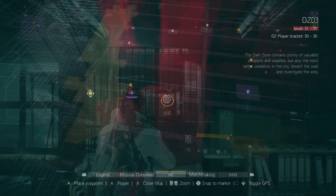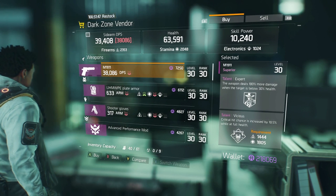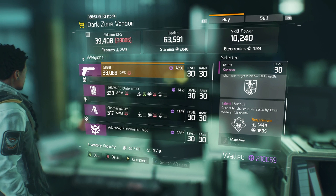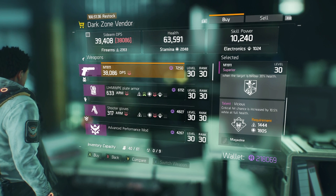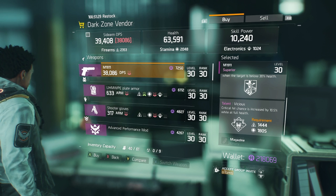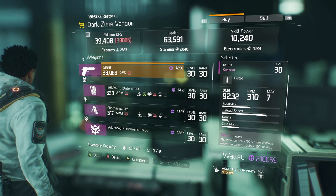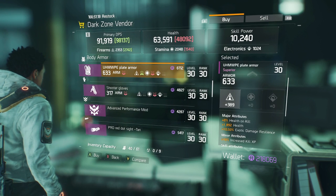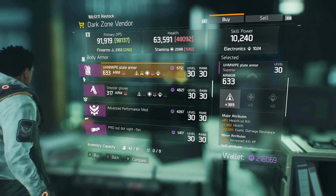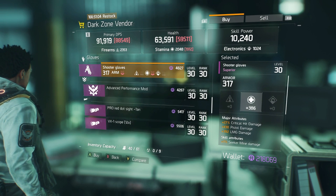Here on 42nd Street Times Square, we have a M1911 with expert and vicious. Sidearms always roll with expert. Vicious is a really nice talent — personally I rarely use my sidearm, but if you're into sidearms, vicious is solid. It does 9,232 damage — actually pretty high. It has health on kill, health, and exotic damage resilience. Exotic damage is anything that is not a bullet.